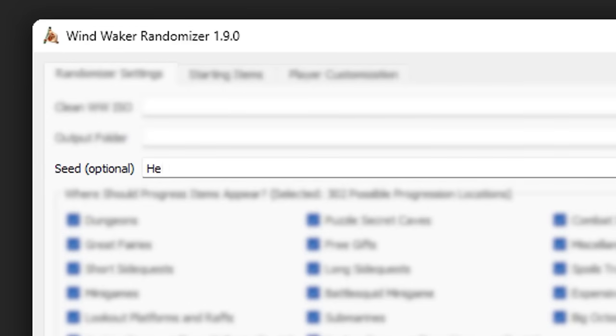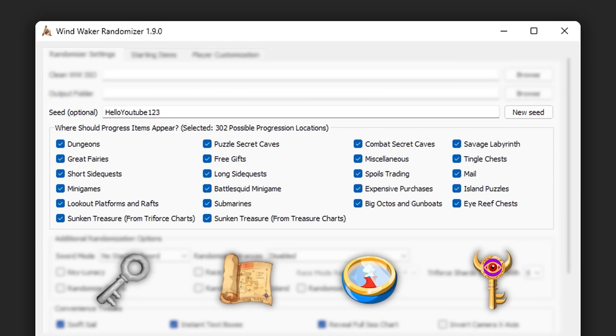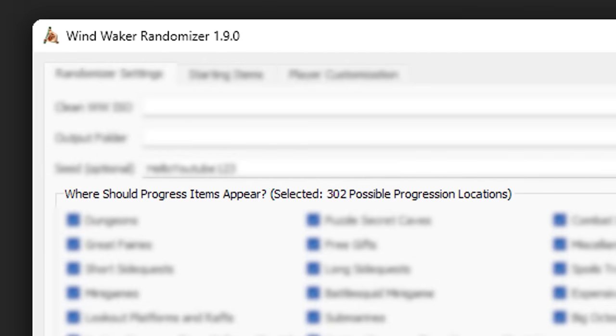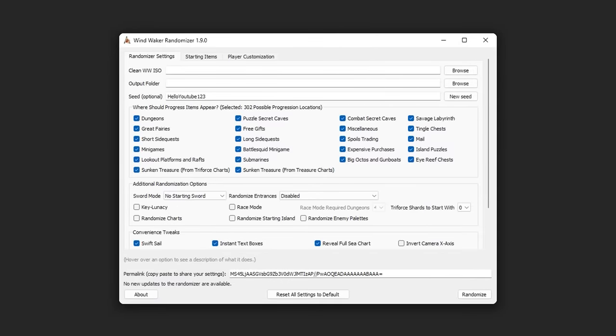I first decided to roll a completely random seed with all the settings enabled in Wind Waker. This includes dungeon items like small keys, maps, compasses, etc., scattered all over the overworld, including no starting sword, and all salvageable treasures will be part of the item pool. This leaves you with over 300 possible locations for all the items, not including locations locked behind other items.